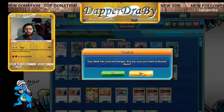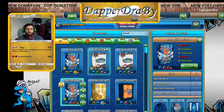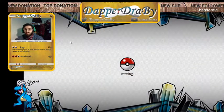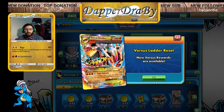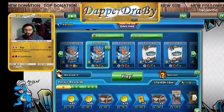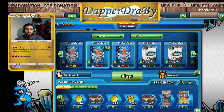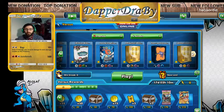It's going to ask me if I want to discard the saves — yes, because I didn't change anything. We're going to take this to the Versus Ladder and see what we can find. We're on the Primal Groudon Versus Ladder — it doesn't give you the regular Groudon. Primal Groudon, wow. We're going to get through all these to do this one.